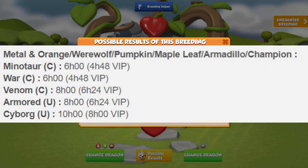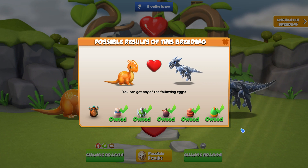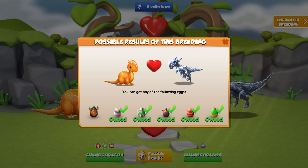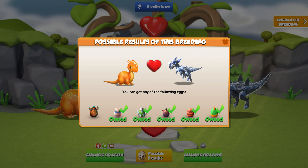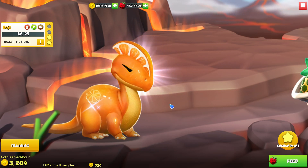This combination only has five other possible outcomes, with the longest being a 10-hour breed base. If you have a set schedule every day, then this combination works really well, since all breeds are between 6 and 10 hours. So you can breed in the morning, go to school or work, come back and then breed again.